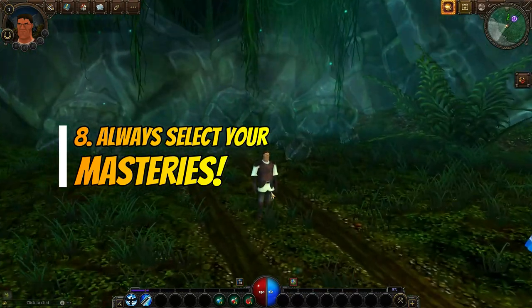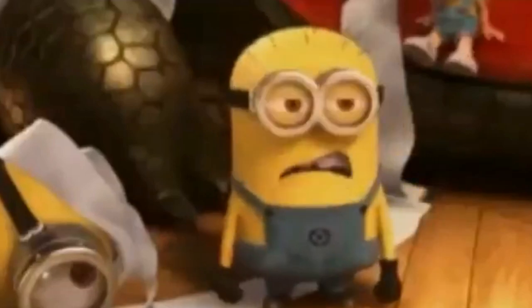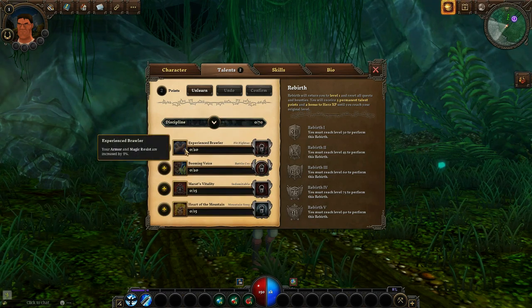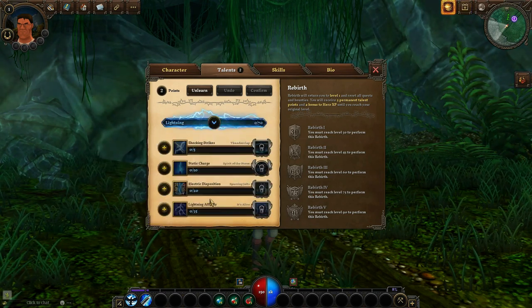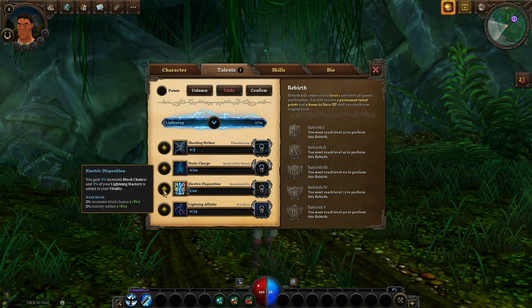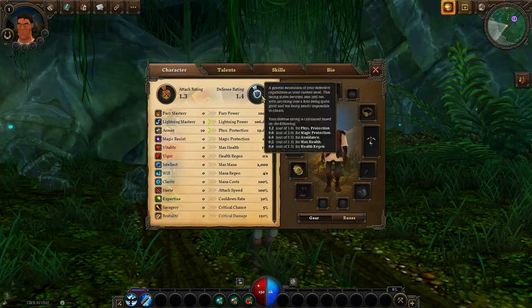Many new players don't even know, but masteries affect quest rewards. Always remember to select your masteries into one of the branching trees for your class to maximize your draw potential and receive the item you wish. It will be awkward for you to start receiving swords or armor while being a hunter or a mage, so before trying to mix and match your masteries, try to specialize into one tree first.